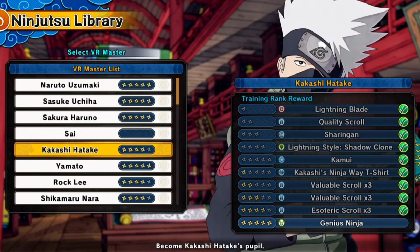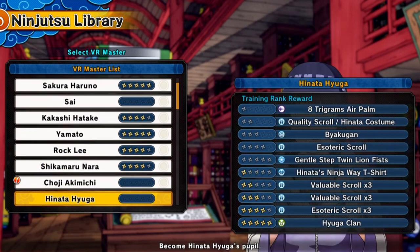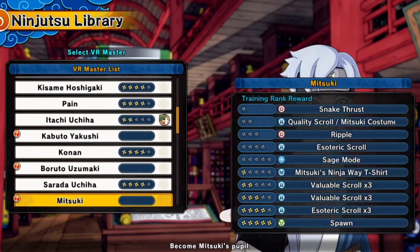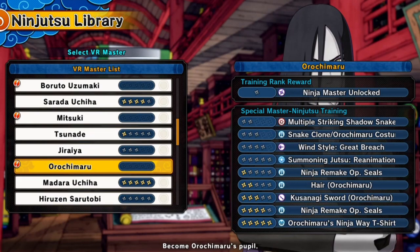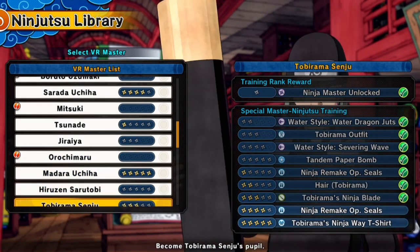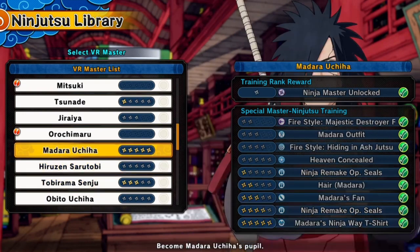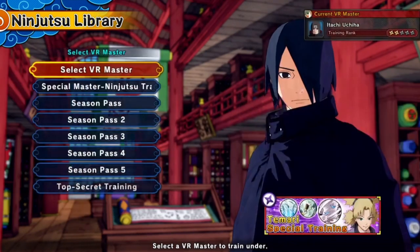You want to make sure you have all these free characters maxed. When you have all three of these characters maxed, this is like 60 Xterra Skulls that you can possibly get from all the free VR Masters when you have them maxed. This is the first thing I recommend if you want Xterra Skulls fast — just grind out the characters by playing the game normally and it should go up easily.